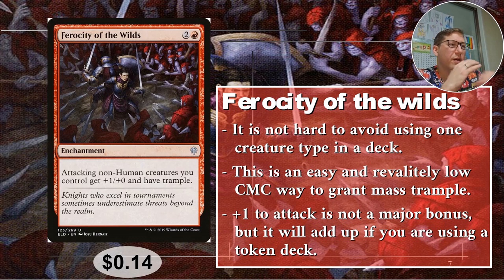Number four: Ferocity of the Wilds, for two and a red. It is an enchantment — attacking non-human creatures you control get plus one plus zero and trample. Trample is the good part there. Non-human is the only real restriction, and it's not hard to build a deck that's at least primarily non-human. Even if you have humans in there, they just won't get the benefit of trample from this — not that big a deal. I should have included this in a couple of decks recently and just didn't think of it. Fourteen cents.